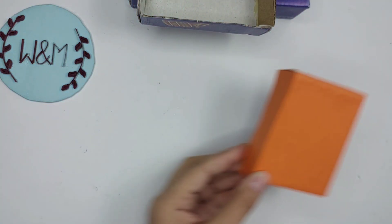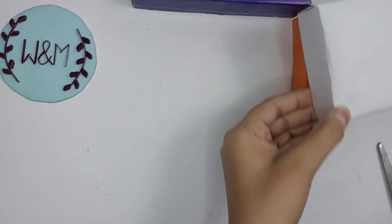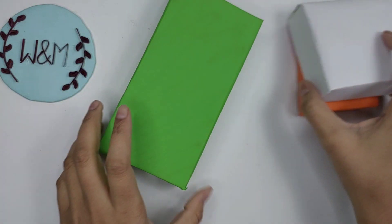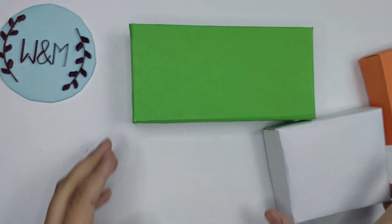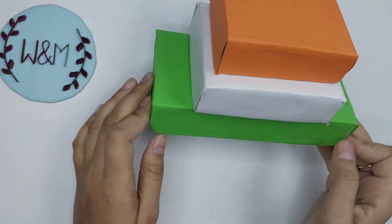We will cover it. I have made orange color. We will put white color and we will put green color. White color and orange — we will put all colors on the side.